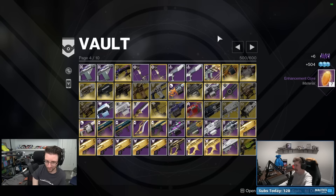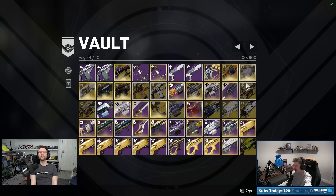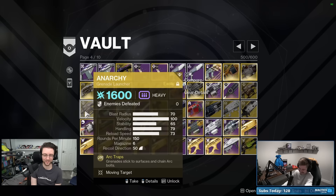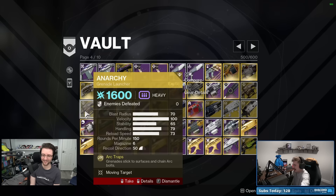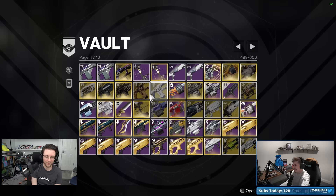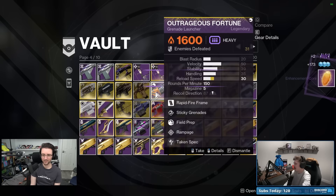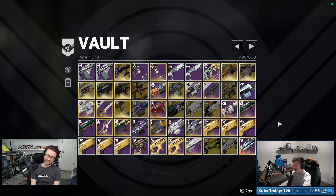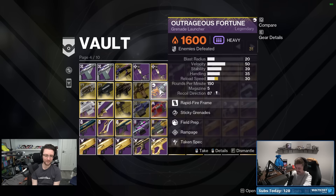In the exotic section: two Anarchies and two Thousand Voices. Both Anarchies are 1600 — keep the one with kills on it. And you can put the ornament on whichever you keep. Two Thousand Voices, both 1600 — at least keep the one with some kills.